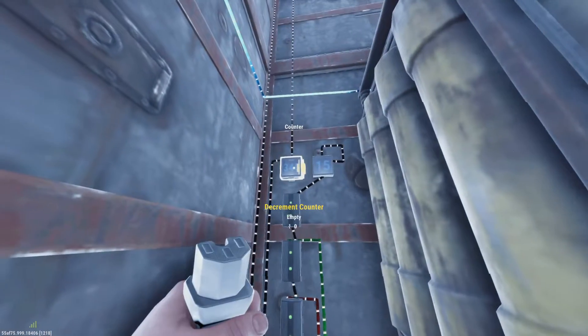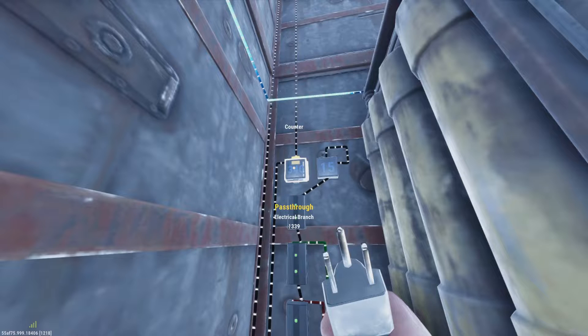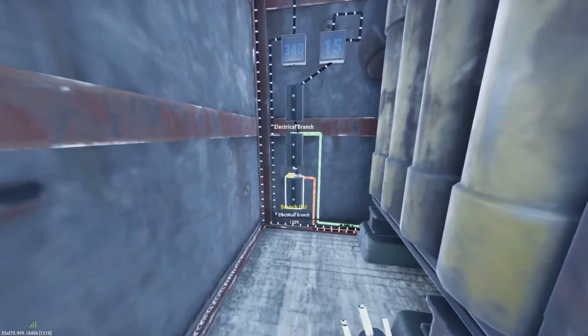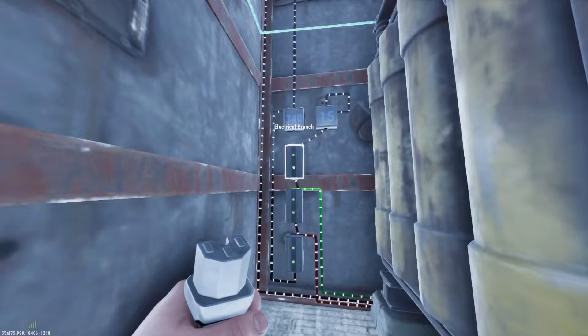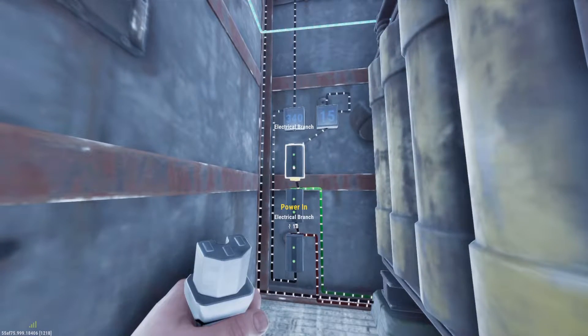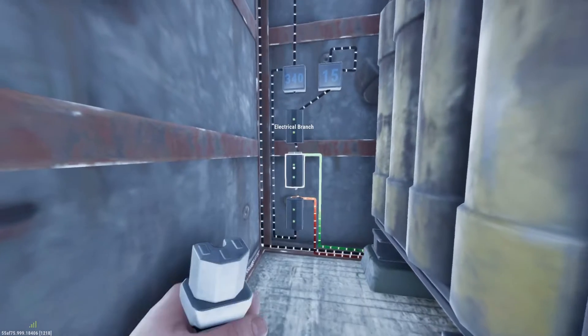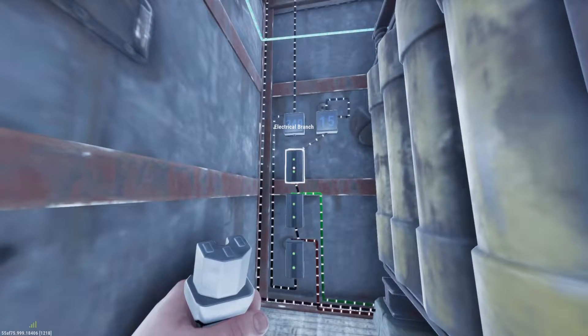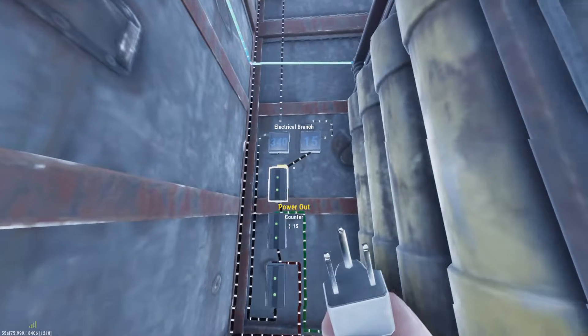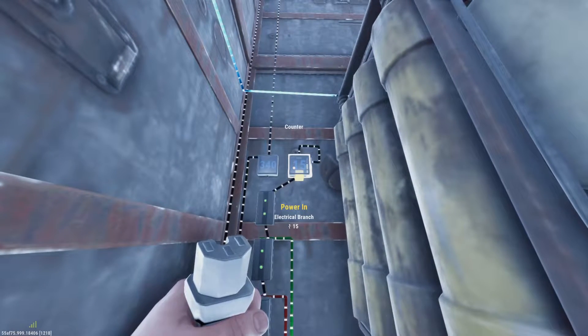So the very first thing we're going to do is we're going to go from our power in. I always like to have a counter just so I know how much power I have coming in, and then from that counter we're going to make an electrical tree. It's basically just three electrical branches right here and then each one of these branches are going to be used for charging another battery. Currently I only have two on the system so this third one is telling me how much extra power I have left over — in this case I have 15.